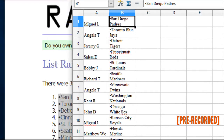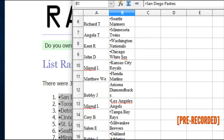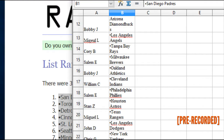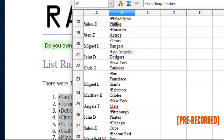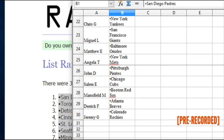Here are the team assignments: Miguel L has the Padres, Angela T the Blue Jays, Jeremy G the Tigers, Salem E the Reds, Bobby J the Cardinals, Richard T the Mariners, Angela T the Twins, Kent R the Nats, John D the White Sox, Miguel L the Royals, Matthew E the Marlins, Bobby J the Diamondbacks, Miguel L the Angels, Corey B the Rays, Salem E the Brewers, Bobby J the A's, Salem E the Phillies, Stan Z the Astros, Miguel L the Rangers, John D the Dodgers, Chris G the Yankees, Miguel L the Giants, Matthew E the Orioles, Angela T the Mets, John D the Pirates, Salem E the Cubs, Mansfield M the Red Sox, Derek F the Braves, and Jeremy G the Rockies.